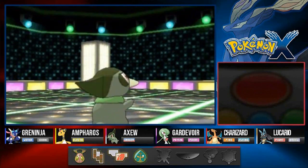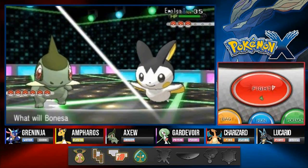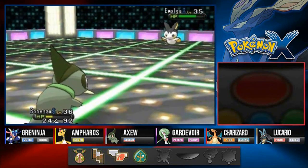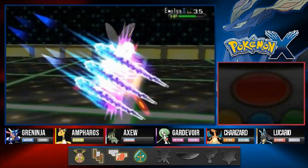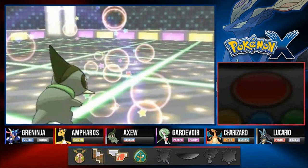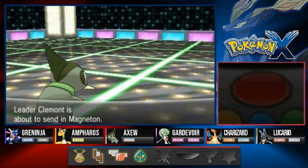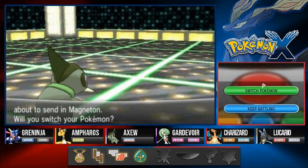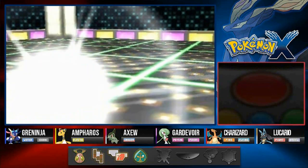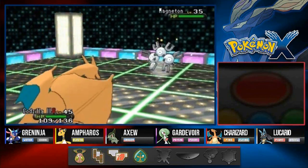Giving myself a boost - let's go Bonesaw, time to destroy everybody! Dragon Claw - we're still not fast enough. We get hurt but the Rocky Helmet is damaging Emolga back. Dragon Claw again - say goodbye to Emolga! Bonesaw grows to level 37. Please let this be the one where it evolves. Clemont sends out Magneton next - still a steel type Pokemon. Let's go with Godjilla for this one.